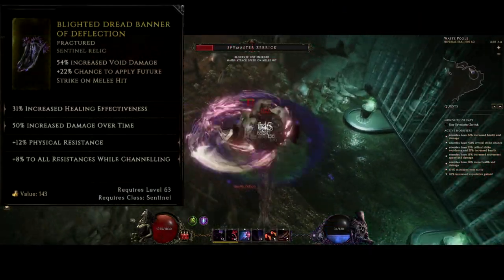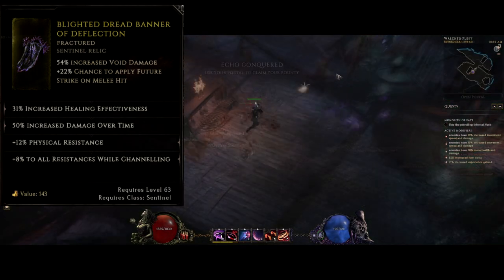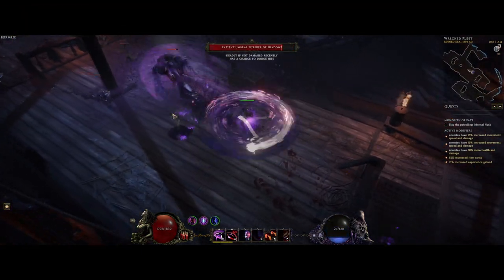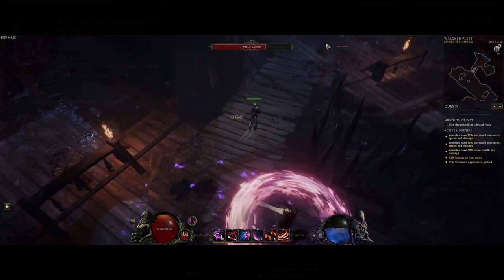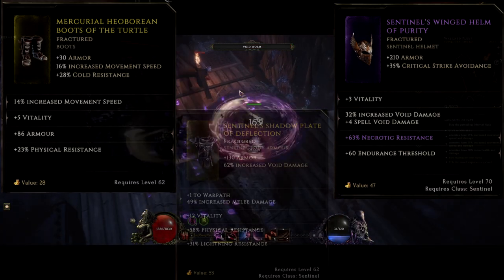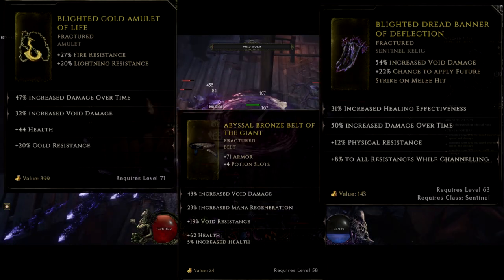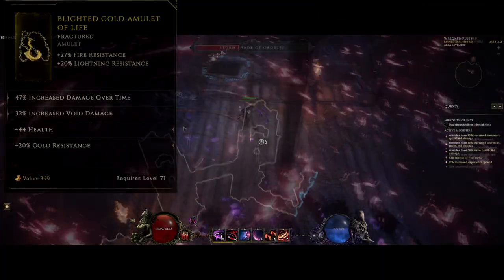My relic is a Dread Banner that adds void damage and extra chance to apply Future Strike. There are a few other good relic types that the loot filter will show you in the end game — most notably Tainted Effigy, which gives you both flat void melee and spell damage, and remember how hard Abyssal Echoes scales with spell damage. Then of course there are resistances, which can be a suffix on pretty much anything. This game doesn't require capped resistances like most action RPGs — resists are just another really powerful defensive layer on top of armor, health, block, or whatever else you have. I try to get resist on most of my gear; it's a very noticeable change in survivability, especially since I'm not using block or dodge.